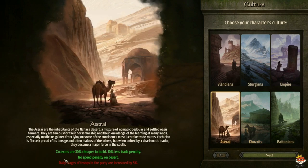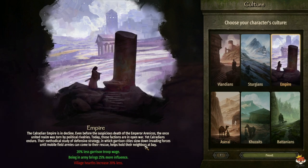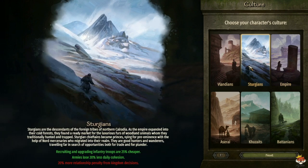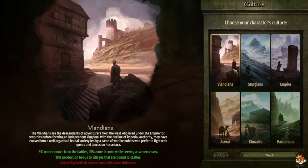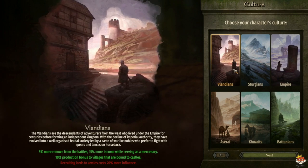The negative for Battania is a 10% slower build rate for town projects. For Khuzait, you get less income but recruiting and upgrading mounted troops is cheaper, and you get more production from horses, mules, cows, and sheep. Aserai have no speed penalty in the desert, cheaper caravans, and less trade penalty, but pay more to troops. Empire villages have 20% increased production, being in an army gives more influence, and you pay less garrison wages.